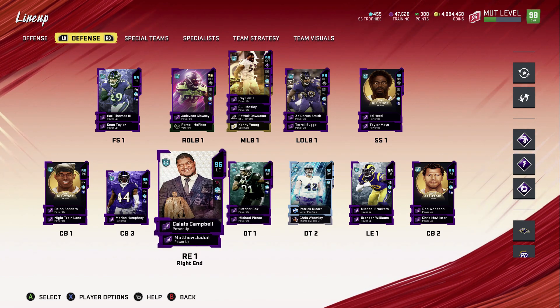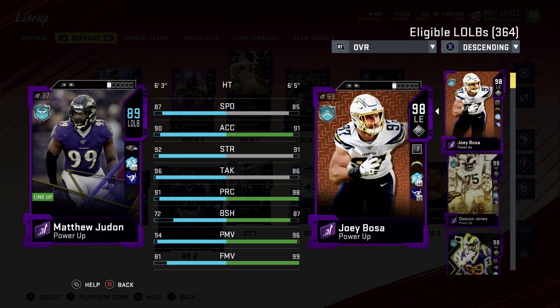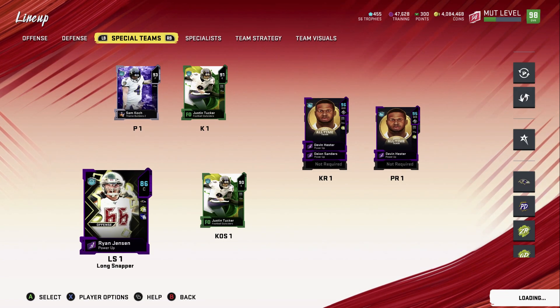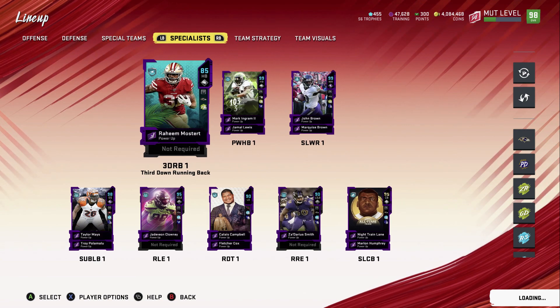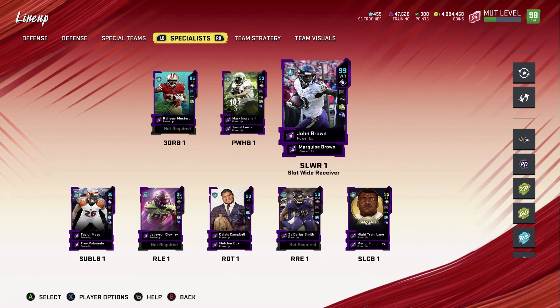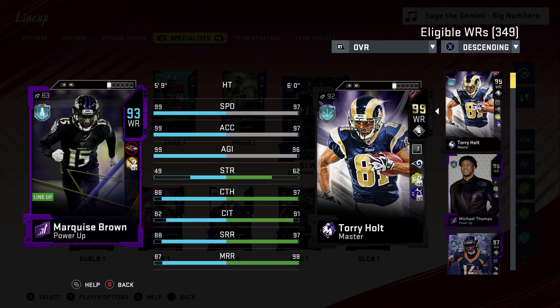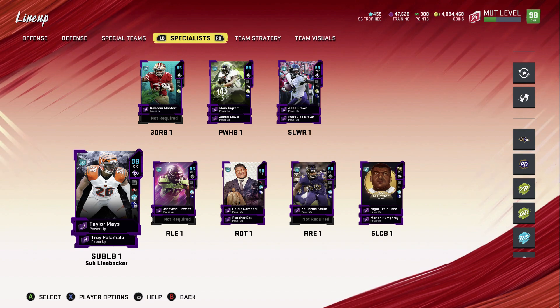We have Patrick Ricard, Chris Wormley who was just traded, Michael Pierce, and Fletcher Cox — we need help at DT. I do play Calais Campbell as my rush DT. Matthew Judan's stats: 87 speed, 90 acceleration, 92 strength, 96 tackling, 91 play recognition, 72 block shed, 94 power move, 81 finesse move — decent card. For special teams we have Justin Tucker, Devin Hester returning kicks, Raheem Mostert as third-down back, Mark Ingram and Jamal Lewis as power backs.